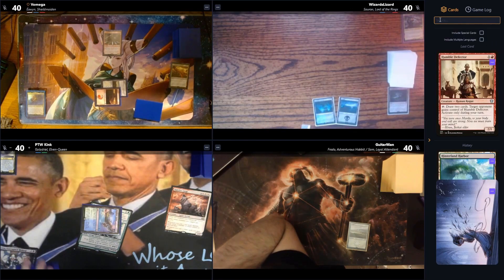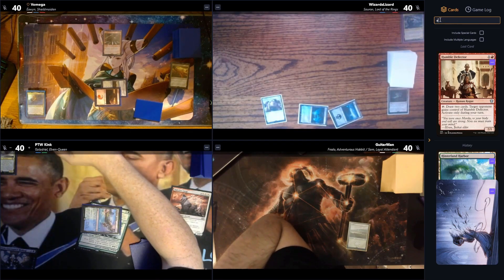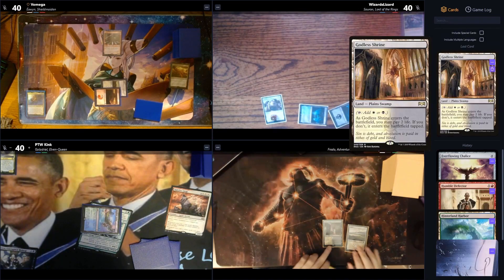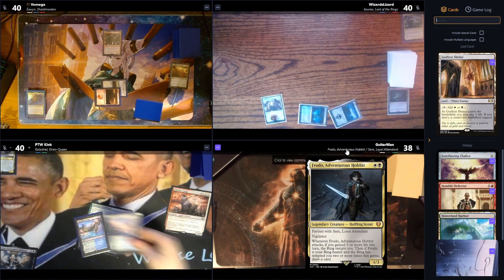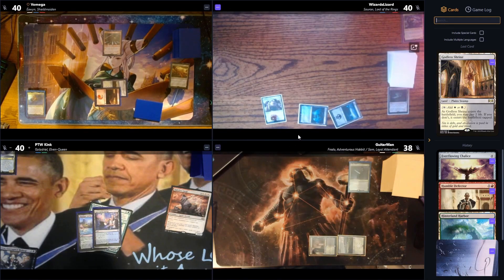Untap and draw — excited about the Humble Deed. Catacomb comes down, then tapping two for an Everflowing Chalice with one counter on it and pass. Godless Shrine hits for two life to come in untapped. Then black, white, and a photo — now pass. Rejuvenating Springs comes in untapped because there are two or more basics in hand, floating two mana.